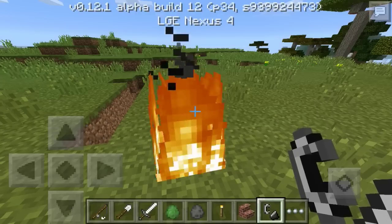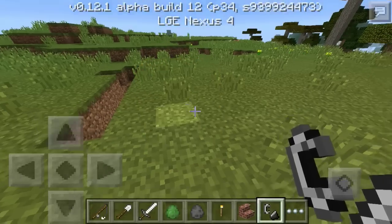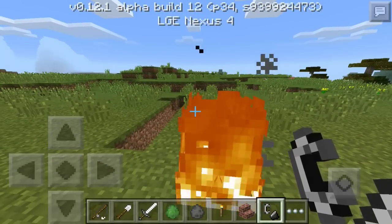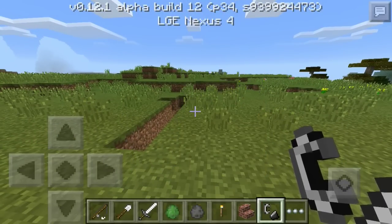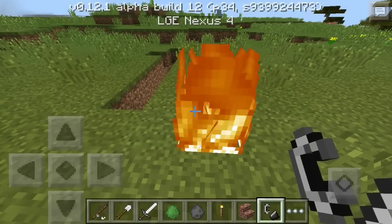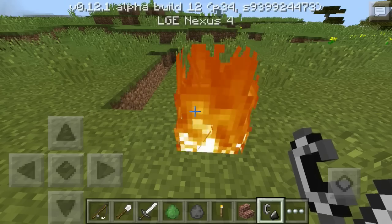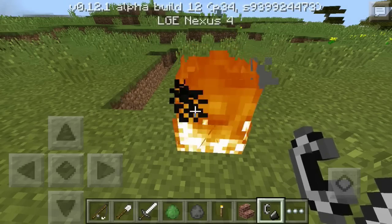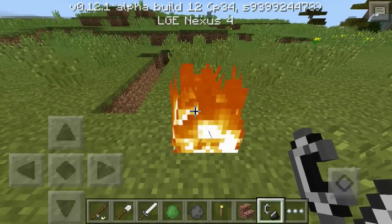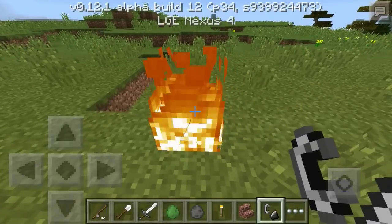Fixed fishing sometimes giving you stacks of infinite items, fixed fishing bobber not going down far enough when a fish bites, beetroots no longer use stone sound when mined, fixed mining tall plants not working correctly in multiplayer, zombie pigmen now attack iron golems, endermen now teleport away when about to be hit by an arrow, jungle leaves no longer magically disappear, zombie spawn eggs now sometimes spawn zombie villagers, fixed wolves attacking cats when player punches them, snow-covered ice now has expected behavior.